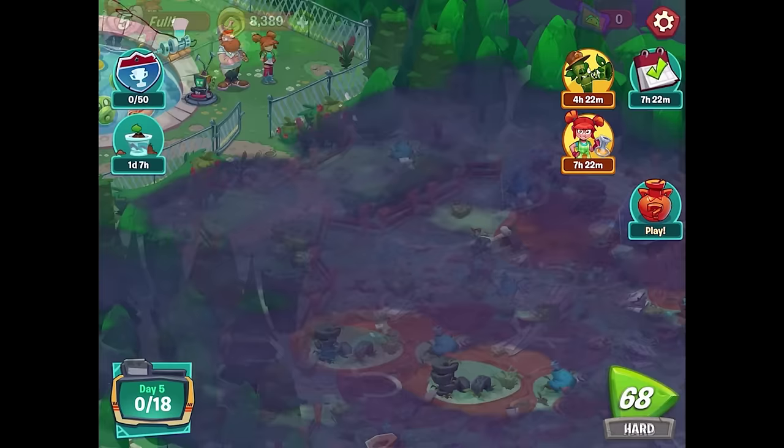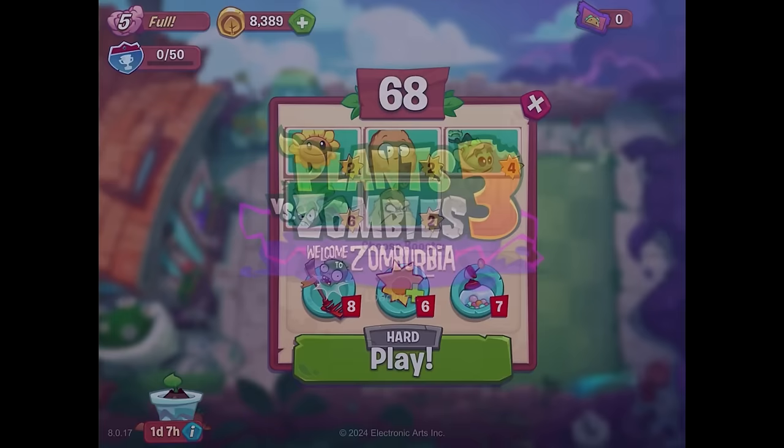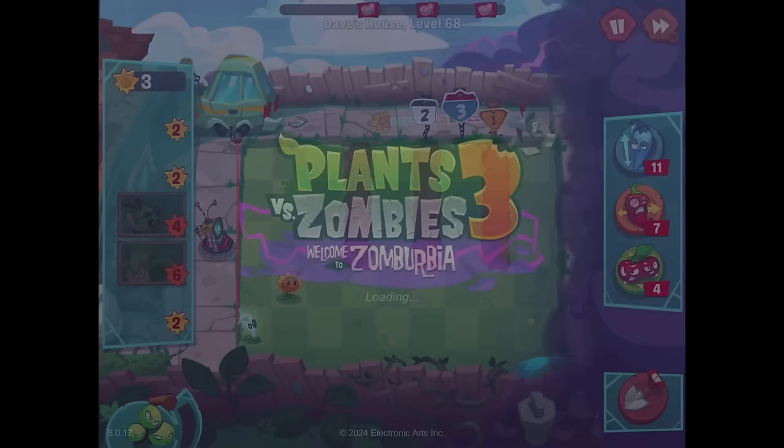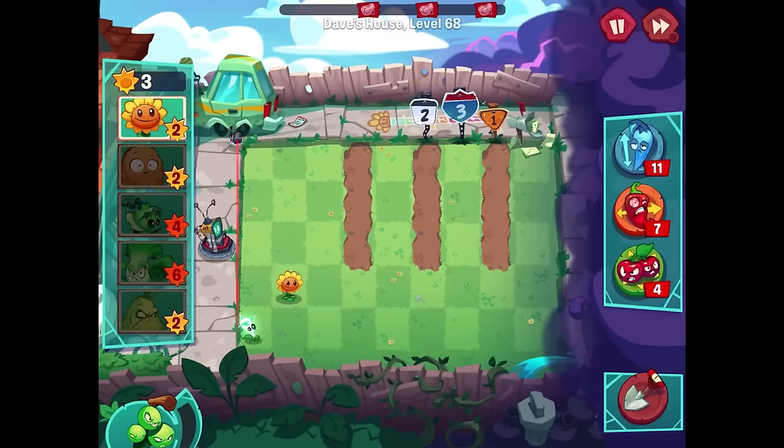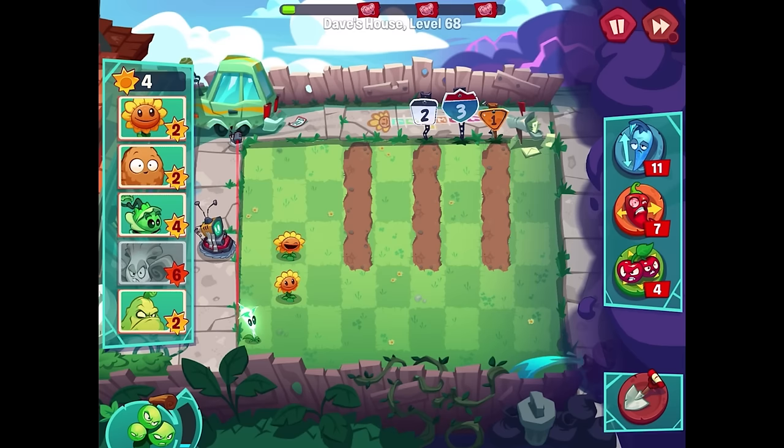Level 68 is going to be a hard difficulty level. I'm not exactly sure if that's going to turn out super well, but we have sunflower, walnut, cabbage pole, bong choy, and squash. We also get an electric root, which is pretty nice. I probably just want to start with a sunflower — pretty usual for us. If the zombies show up on the bottom, we'll at least have some kind of plant to help. Then we'll work our way up to having some bong choy and walnuts.